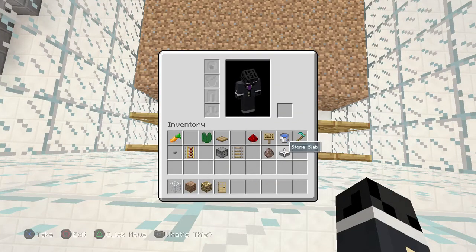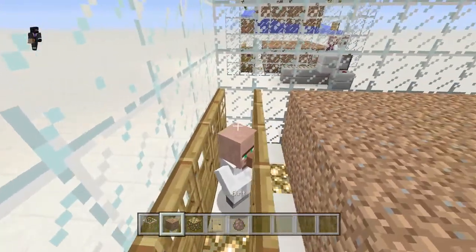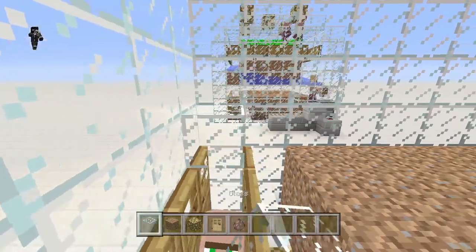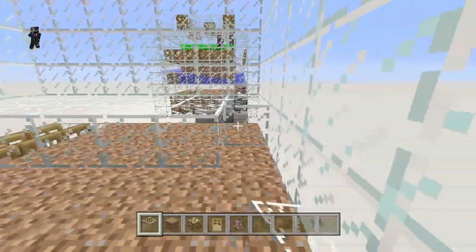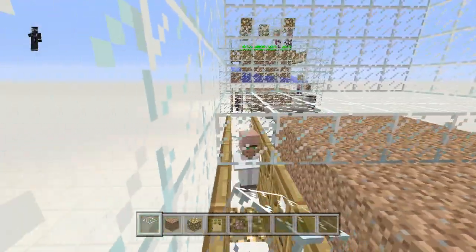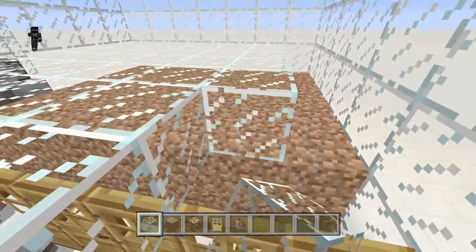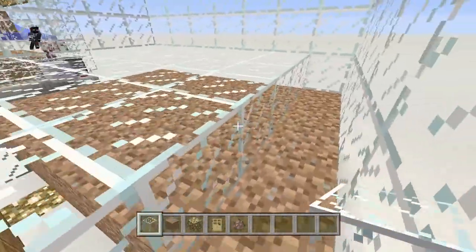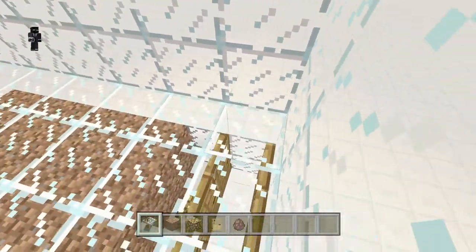Next you want to get a villager — any old one — and just place him in there. You can probably find one from a village and get him in there in survival mode. Then on top of all of this you literally just want to build a layer of glass to section this area off from the section above.